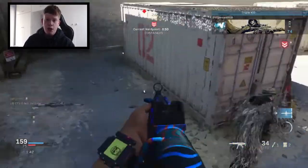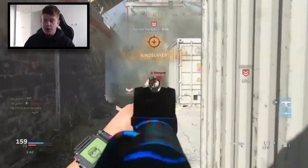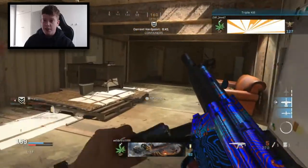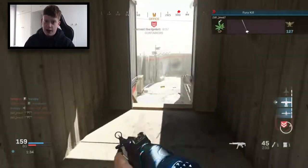Plunder now has a rating system. When you finish a match of Plunder, you're given a rating in the form of a coin — bronze, silver, gold, platinum and more. The more cash your team collected, the higher the coin rating. Get above 3.5 million to find out the highest rating. I want to give that a try.